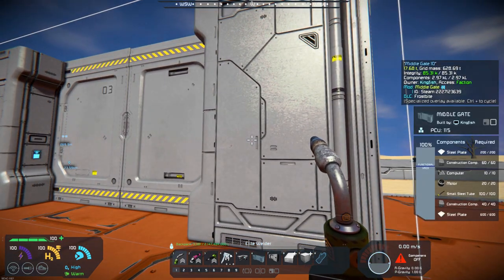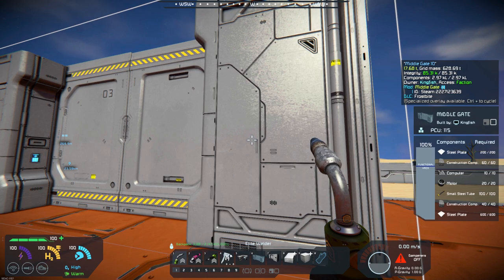The Middlegate takes basically a normal recipe: steel, construction, small tubes, motors. Not too bad on the motors, a lot of steel plates, but not bad.